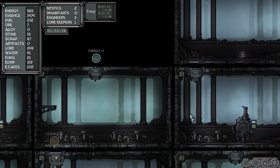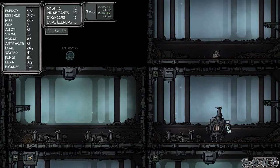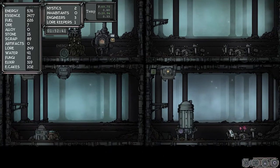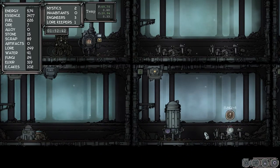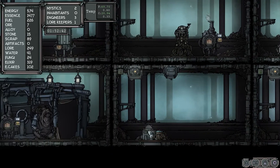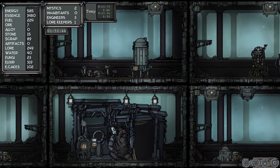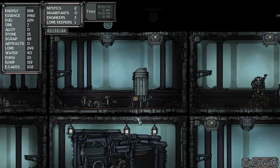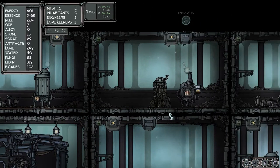Yeah, our temperature is still falling — oh, there we go. Put that up to 6. Grab some mushrooms. Yeah, temperature is beginning to rise but really slowly. We have plenty of elixir; it's just cakes we need right at the moment so we're gonna hold back on the elixir.